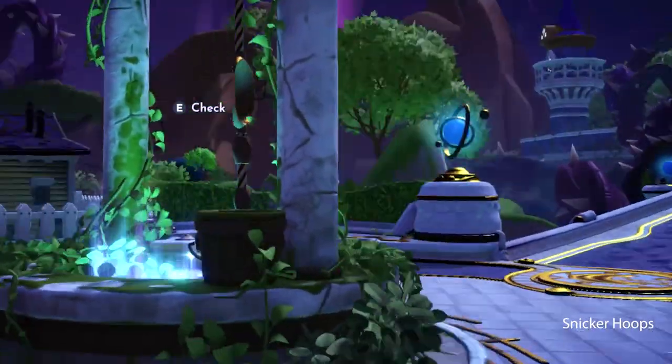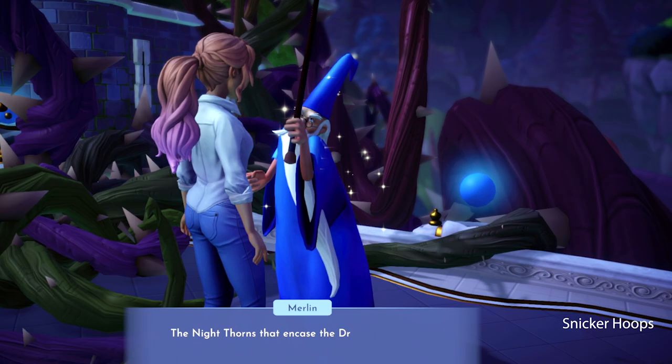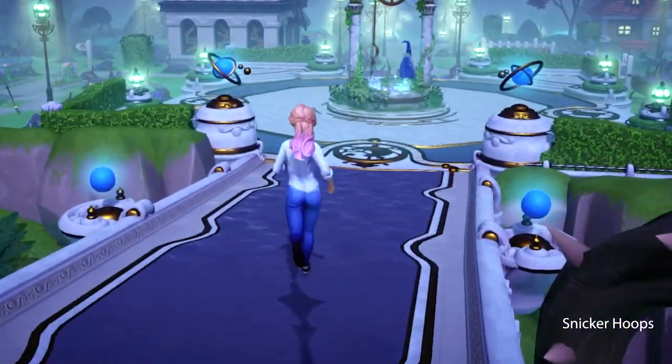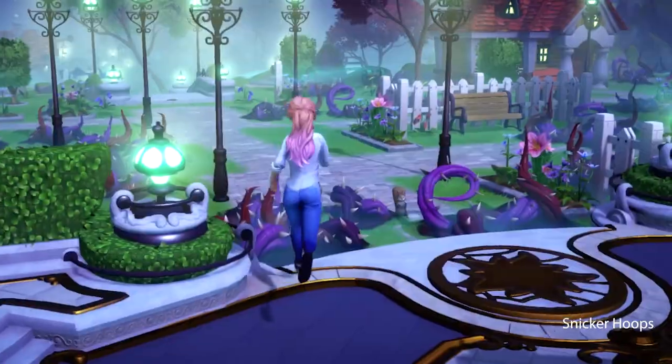I think they show me the prizes that I've earned when I check this well here. There's Merlin again. Let's enter the castle, Merlin. No, we can't, Snickerhoops. Come on, follow me, we have a lot of things to do. Snickersquad, this Merlin is super mysterious — he doesn't want to tell me how to enter the castle. I see Mickey's house, but I need to remove these thorns.